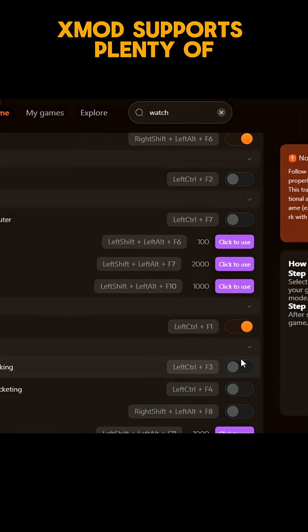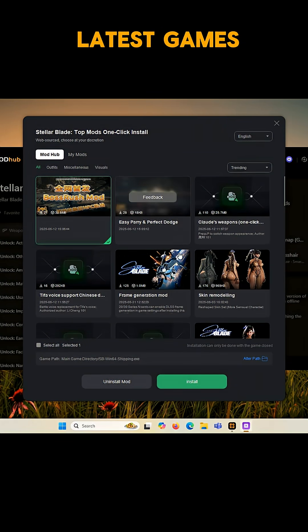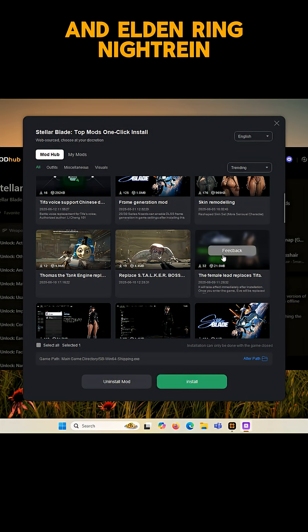Exmod supports plenty of other cheats and mods, all just one click away. Exmod also supports most latest games such as Stellar Blade and LR Ignite Rain, as you can see here.